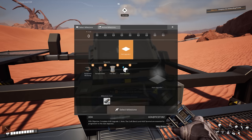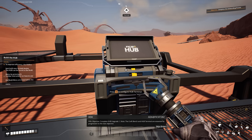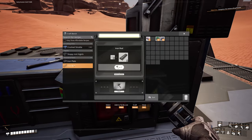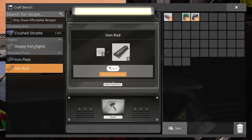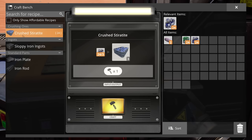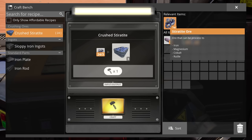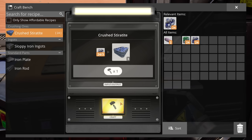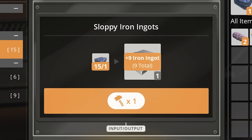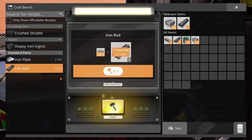How many tiers is that? Equipment workshop, portable miner, iron wire, inventory slots - and we need to make iron rods. To make iron rods I need iron ingots, and to get sloppy iron ingots I need crushed sterotite. So I'm going to use crushed sterotite to make sloppy iron ingots, which then I can make into iron plates and iron rods.